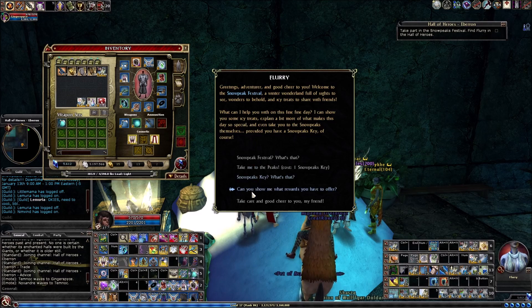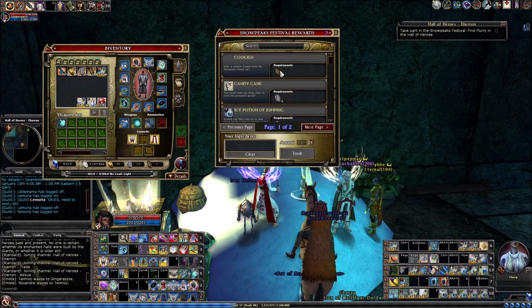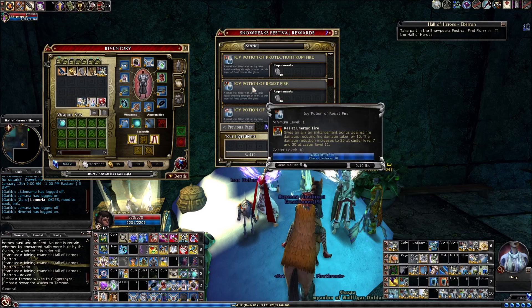When you talk to Flurry, you can say 'Can you show me what rewards you have to offer?' I'm going to put a link to the official guide on ddo.com which has a list of the gear you can get from the turn-ins. Quickly: you can get a random cookie, candy cane, some icy potions. Some of these rewards are carried over from Rysia and the Midwinter Games.